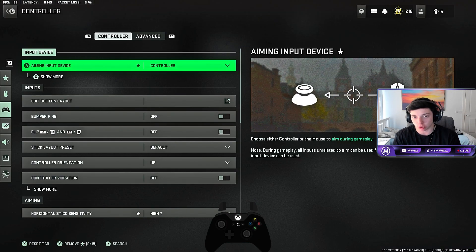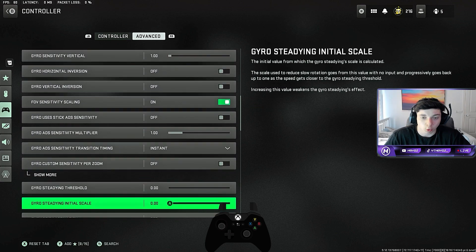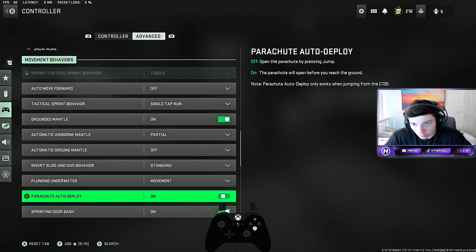In the settings, you want to go over to Control Settings, then go to Advance and scroll down to Parachute Auto Redeploy. You want to turn this on, ladies and gentlemen — you definitely want to turn this on.